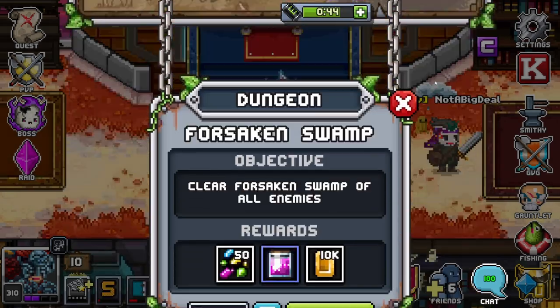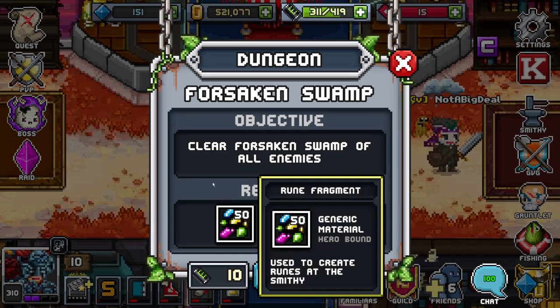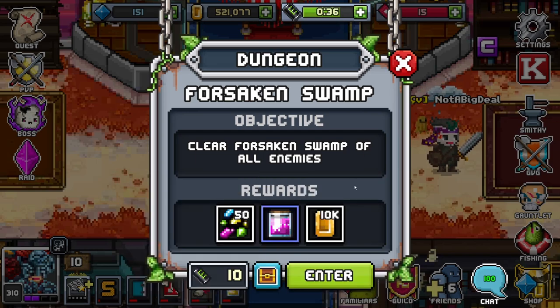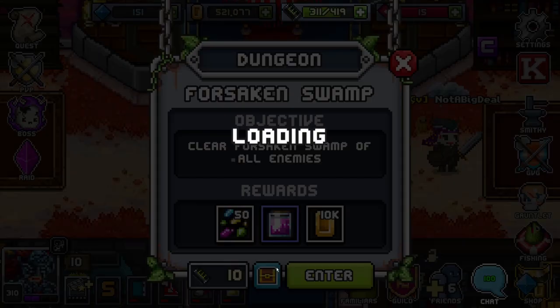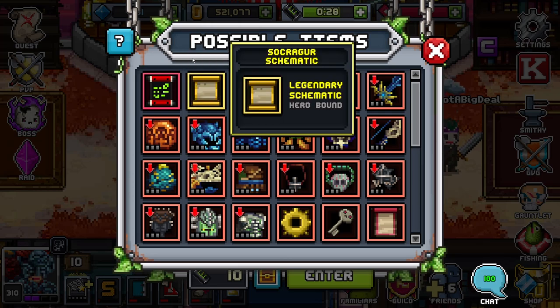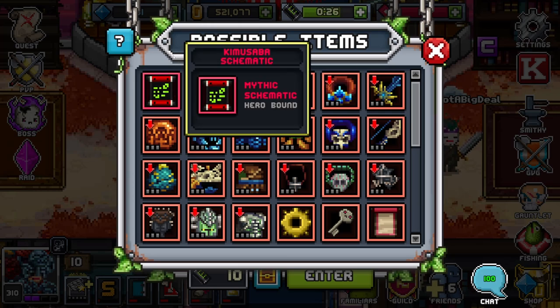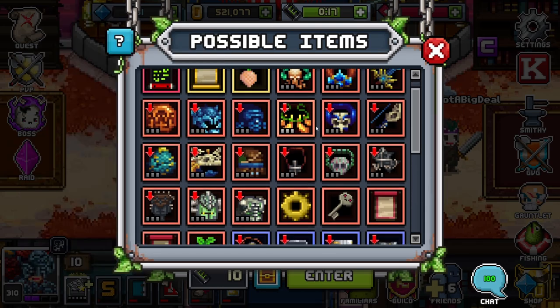We're starting off with the first flag in South Peak: Forsaken Swamp — clear all enemies. We're getting Rune Fragments, a Major Revive Potion, and 10k gold. We have a possibility of getting Kimusaba and Sakrigu schematics as rewards. Not very useful to us, so that is fine — most of the rewards here are kind of useless.